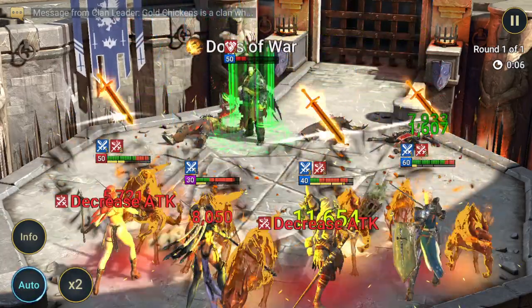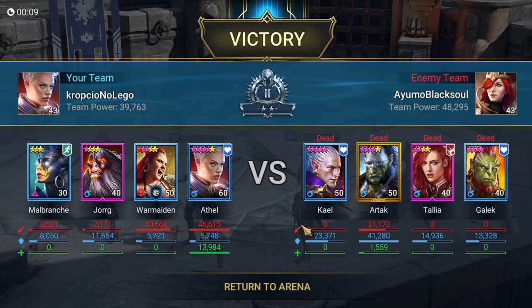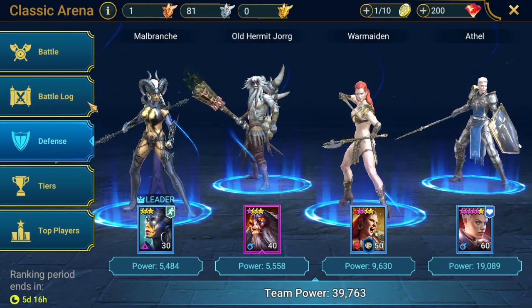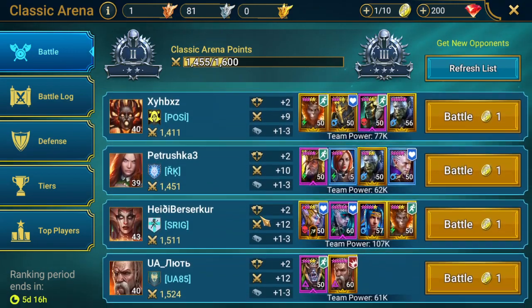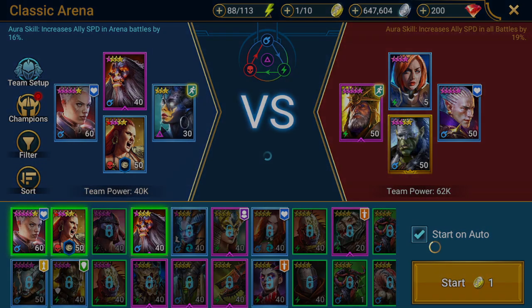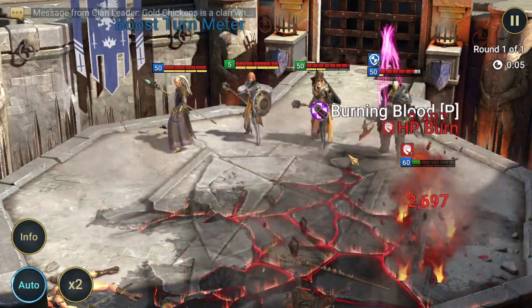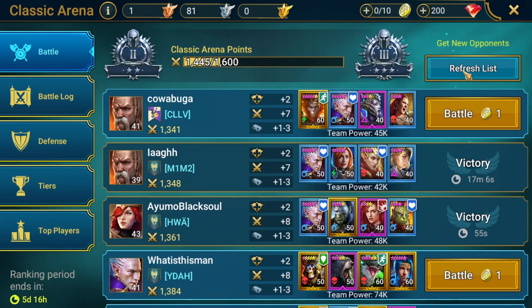Speed race. So our attack is a little bit too tanky, but they managed to defeat this team. What is my current power? My power is around 40k. Let's try some more power teams. This one could be a tough one — there's a low level champ here, but the power is like 20k more. And probably this will be about the speed race. We lost. Still room for improvements — I need to win those speed races.